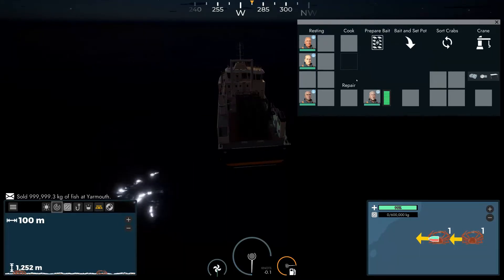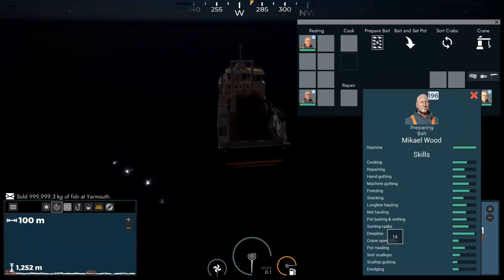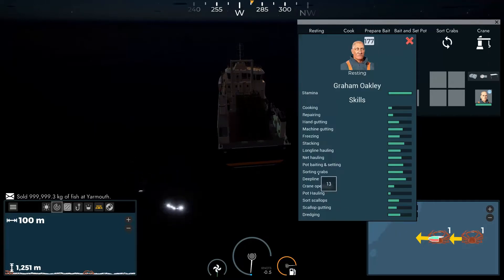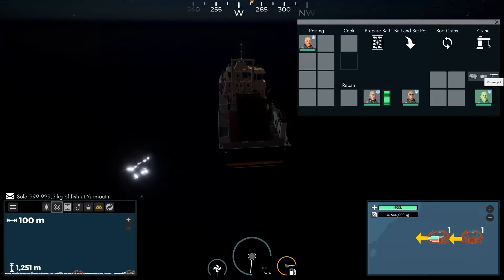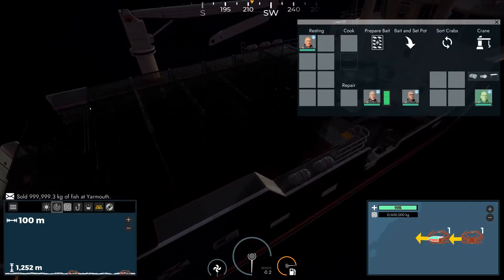So I guess we'll put Rudy on the crane and we'll have the other guys sorting crabs because they're probably faster than him. Let's check their crab sorting skill — one guy has five, but the other guys have 14, 12, and 13 from lobsters, which is obviously much better than five. We'll have these two guys: one will prepare the bait and one will set the pots. He's taking a little slider — so he's either preparing or stacking. He's taking the far back top corner.